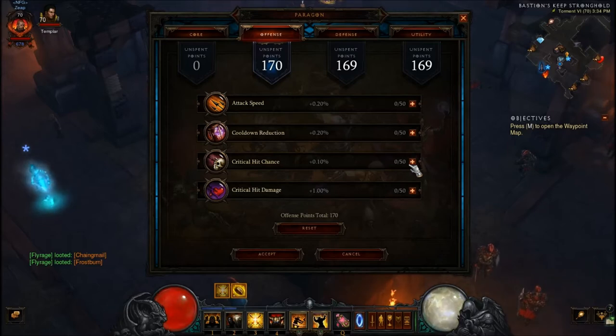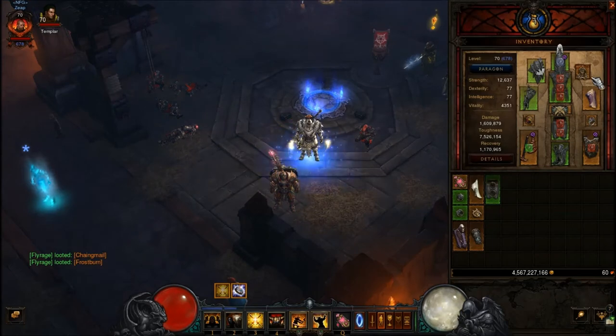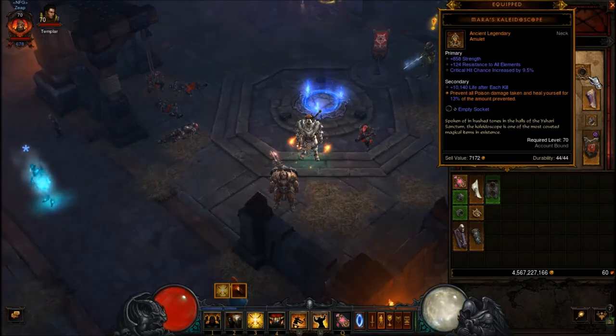For offense, you're going to go with crit hit chance first, crit hit damage, cooldown reduction, and then attack speed. The reason I went with cooldown reduction over attack speed is because I'm actually using Gogok with this spec — it's at 100% and maxes out at 50, so you get a bunch of attack speed with that gem.